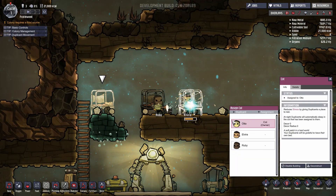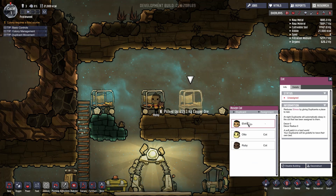Let's get our cots — we'll build one cot right here, one cot right here, and one cot right here. That way they have someplace to sleep. Each person gets assigned their bed here.